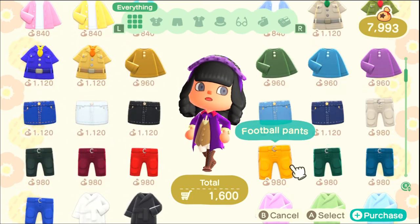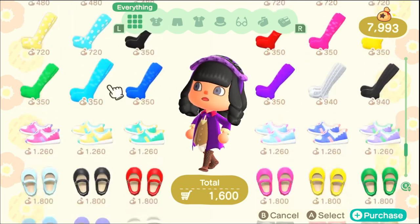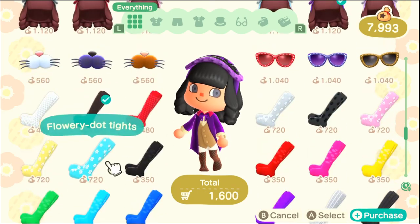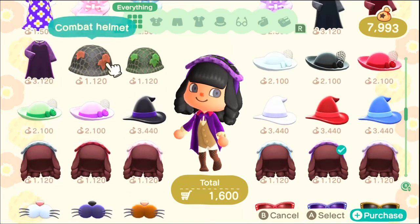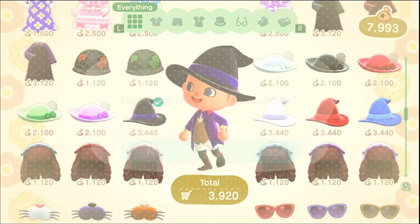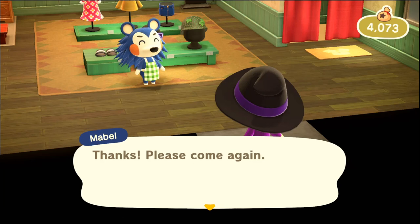Everybody's gonna want that hat, hell yeah. Nothing here for pants is gonna cut it - we'll have to try the house. Could go for cat noses. Shoes aren't really gonna cut it either - maybe something like those, or I'll probably go boots. Maybe some nice purple boots. Actually, I already have the gothic headdress, so I'm gonna purchase this one and wear it. I do look great. We'll head out for now and be purchasing more in the future.